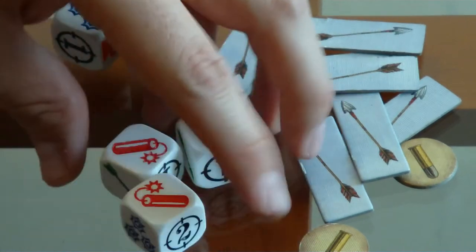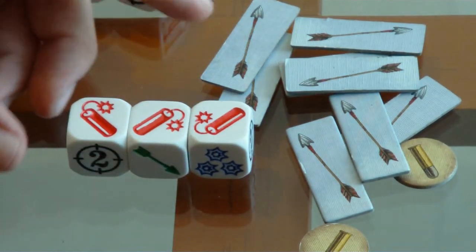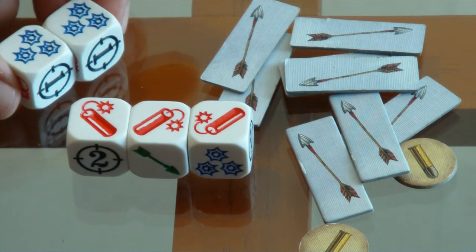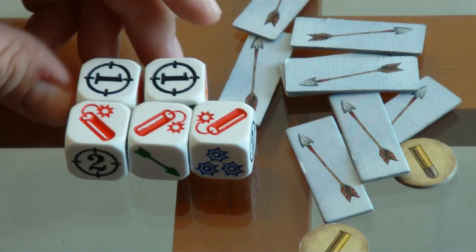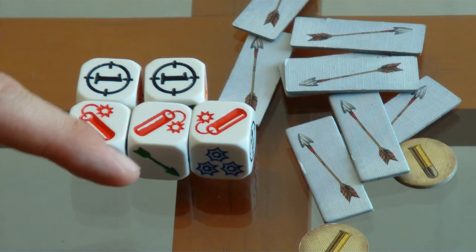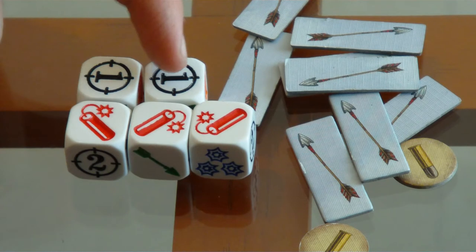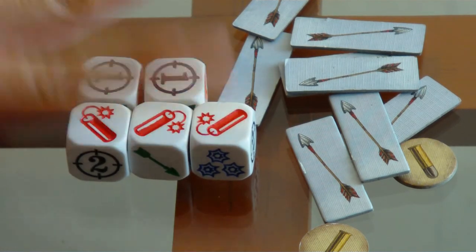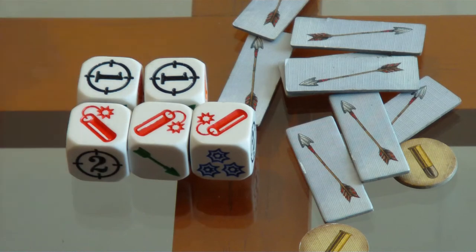Cuando me salen tres dinamitas, las dinamitas no se pueden volver a tirar, pero si me salen tres, pierdo una vida y acaba mi turno inmediatamente. Una de las reglas es que si te salen las dinamitas, acaba tu turno y pierdes una vida. Pero se resuelven todos los dados — en este caso perdería una vida, acabaría mi turno, pero le haría uno de daño a dos personas que estén a uno de distancia, o dos a una misma persona.